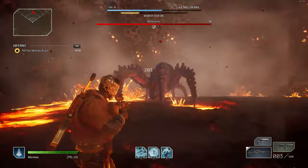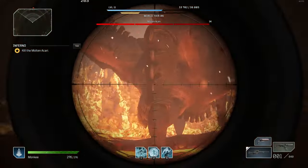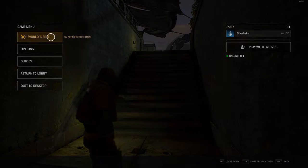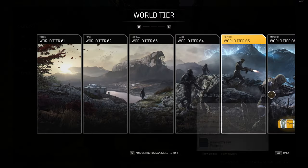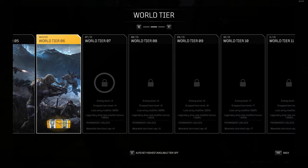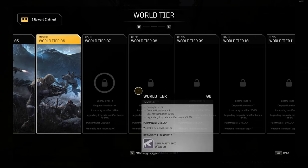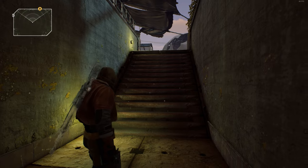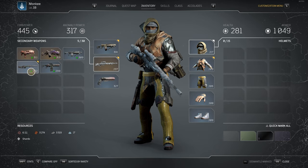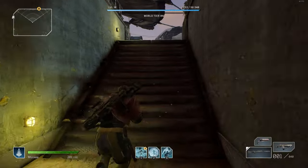First and foremost, if you go through this guide and are still having trouble, I recommend reducing your world tier level. If you started at world tier 6, reduce it to world tier 5. Be warned that reducing your level will remove the progression made for your current level, so if you're close to level 7, consider that carefully. The boss will be easier, but the loot from the Akari won't be as good.